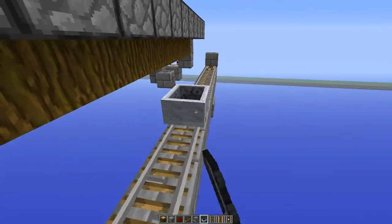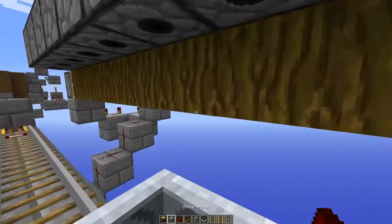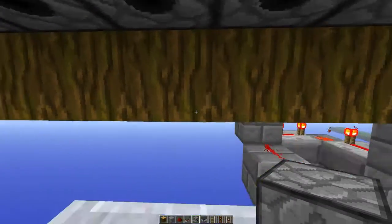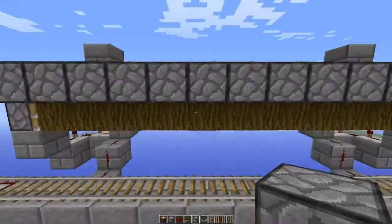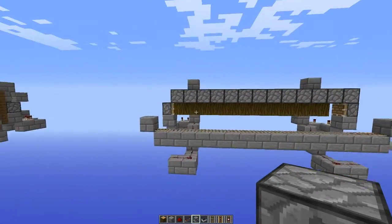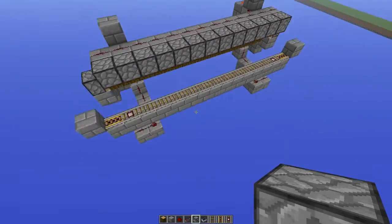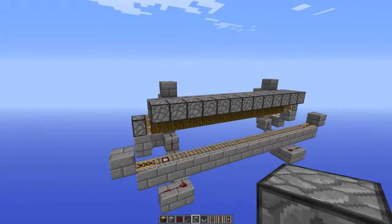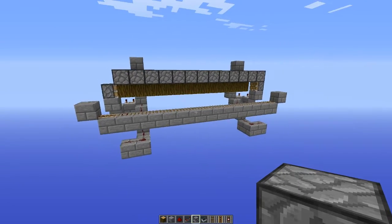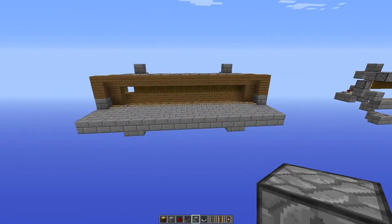If we add some bone meal into these dispensers, this will be a fully functional cocoa bean farm. Just hold your right mouse button here. These are mirror images of each other and quite simple to make — not that resource heavy and it gets you lots of cocoa beans. That's it for this video, thank you for watching and I'll see you on the next one.